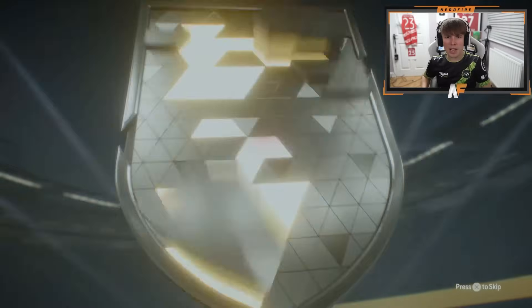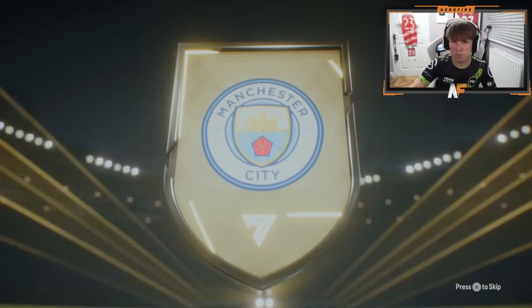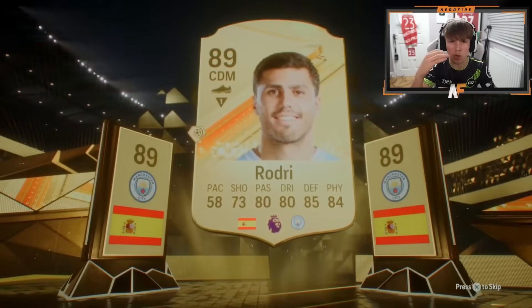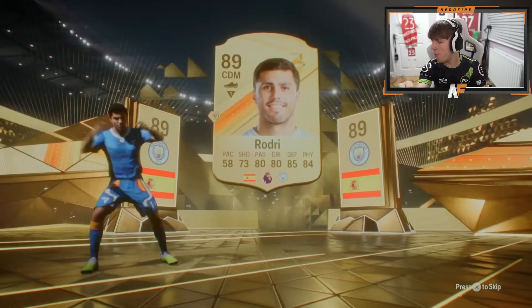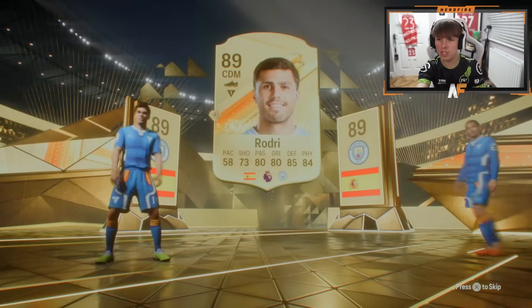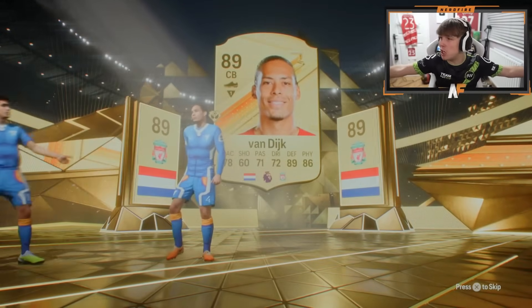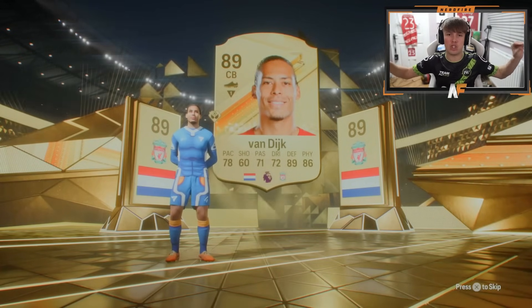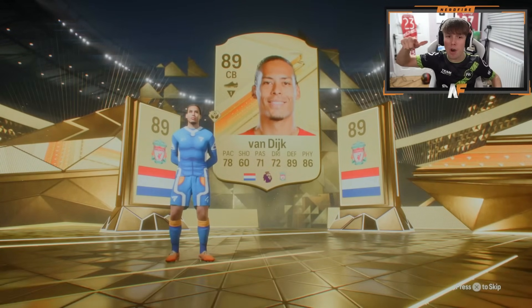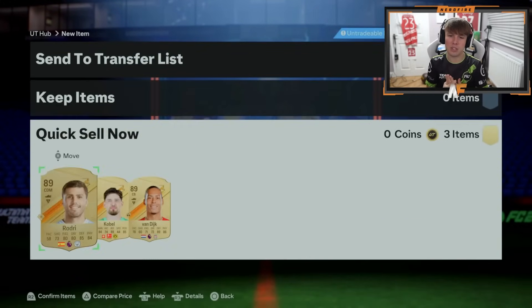87 times 3 here from Nori Jack - first player, what is that? Rodri! Oh my god. Rodri and 89 or higher with him - we do not mind that at all. Who's it gonna be? Van Dijk! You don't complain about a Virgil Van Dijk at all, he's still very good in this game. Maybe a winter wild card behind as well - no, but an 87 Kobel. That's not a bad pack at all.